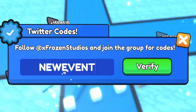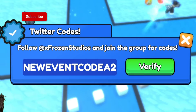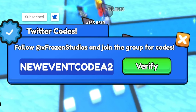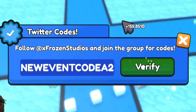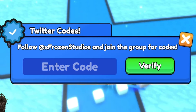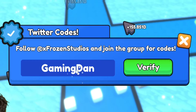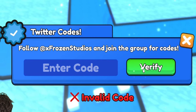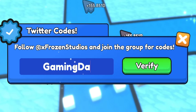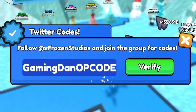Once you've entered that one in, redeem the code New Event Code A2. Remember, these are only saying invalid because I've already redeemed them — on a fresh account they would successfully work. After that, go ahead and redeem the code GAMINGDAN — G-A-M-I-N-G-D-A-N — click verify. Next, redeem GAMINGDANOP. Make sure you have that one redeemed. A lot of codes that the developer gave me, which is really nice — these will give you awesome, pretty nice rewards.